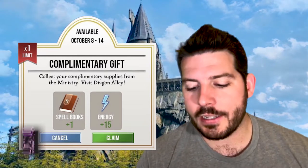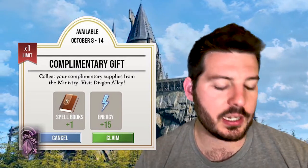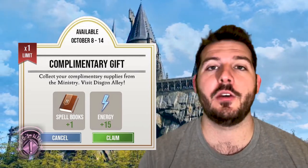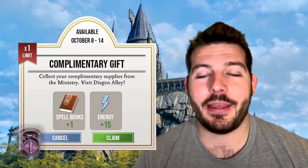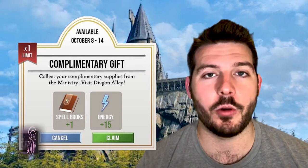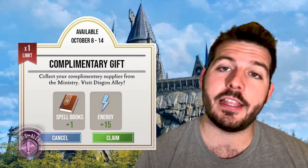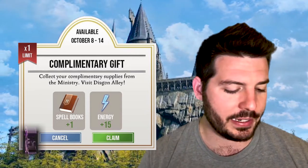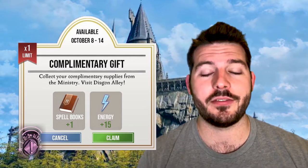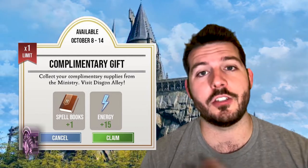Now let's get into what the Complimentary Gift is. We do get spell books — one spell book for the Complimentary Gift as well as 15 energy. The 15 energy is great, but most importantly we get one spell book. Beggars can't be choosers — I wish it was more than one, but one is better than none. We're also going to get more spell books from the different tasks, and in total I believe we're going to be able to get six spell books from this grouping of tasks, which is a really big deal. Definitely complete all of your tasks.